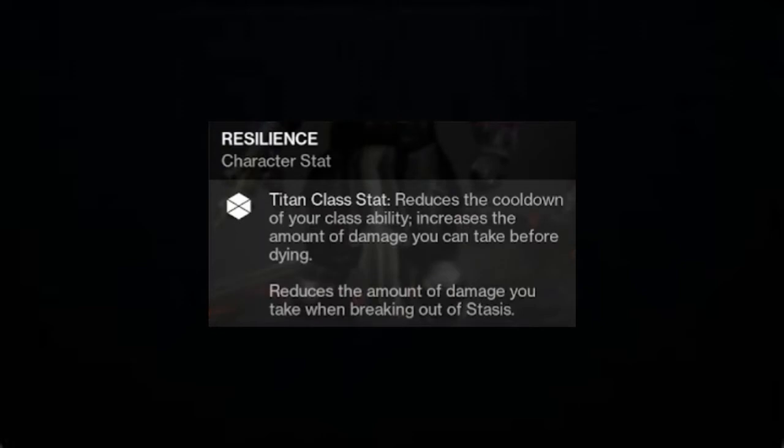Resilience deals with how much damage you take before you die, and for Titans, it deals with how quickly you get your barricade back. Recovery deals with how quickly you get your health back, and for Warlocks, it deals with how quickly you get your rift back.